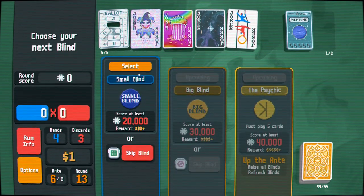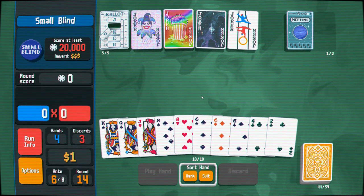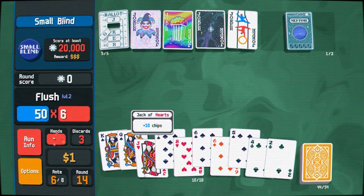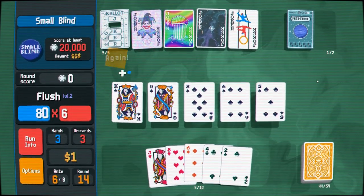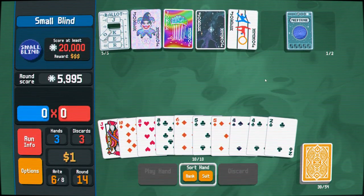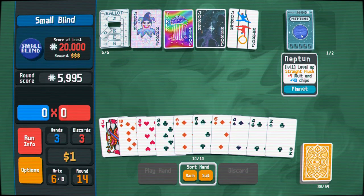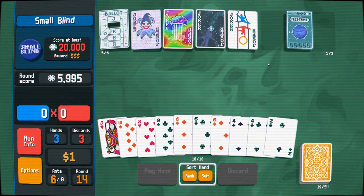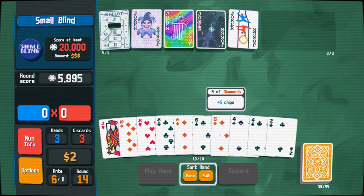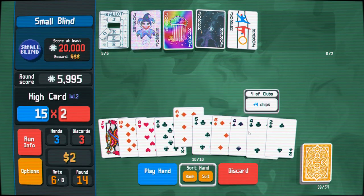Straight flush — five cards, looking good over there. Taking the Psychic on ante six. A flush on the first hand — also pretty nice. If I was getting more Jupiters it would feel even better. I could have one sitting up here but I'm never going to get a straight flush — what am I doing? Why am I sitting on this?